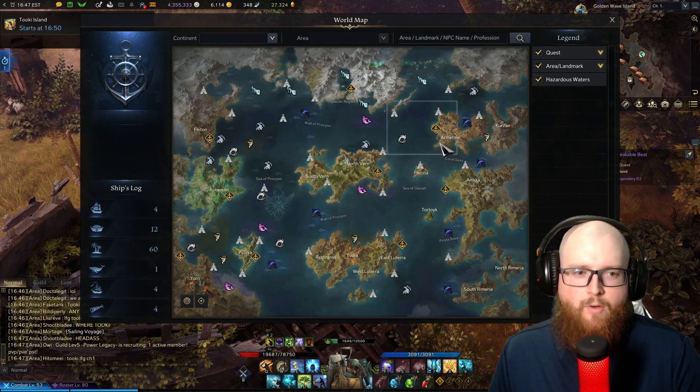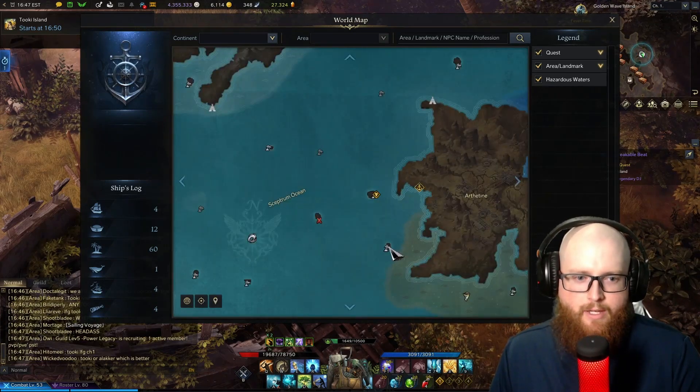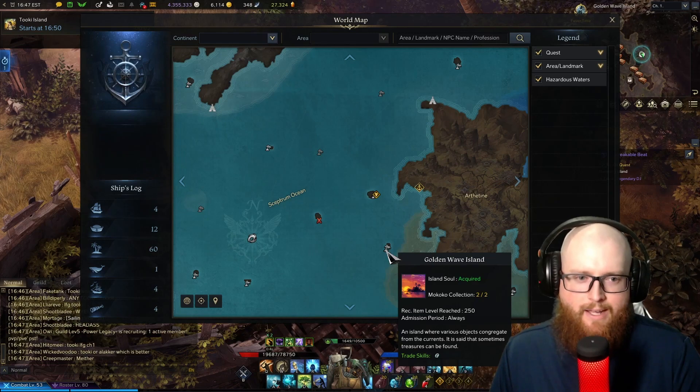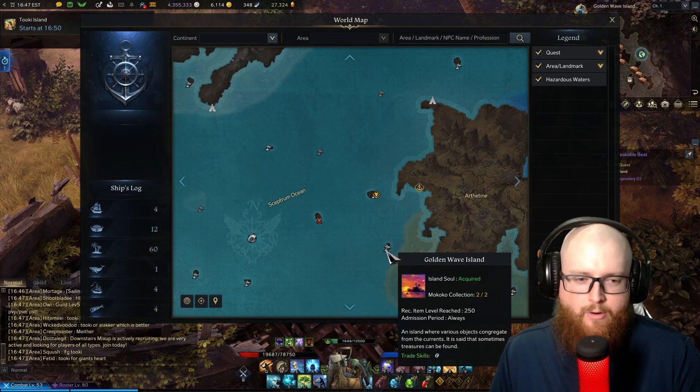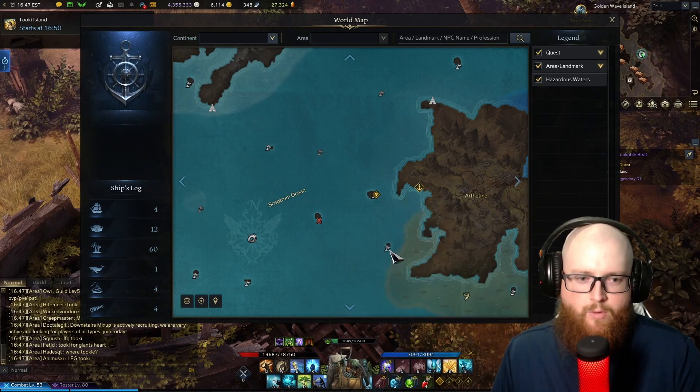The location we're going to use is going to be right off the coast of Arthetine, up here towards the north on your world map. It is this island, Golden Wave Island, to the southwest of Arthetine, almost directly south of Facility X-301.